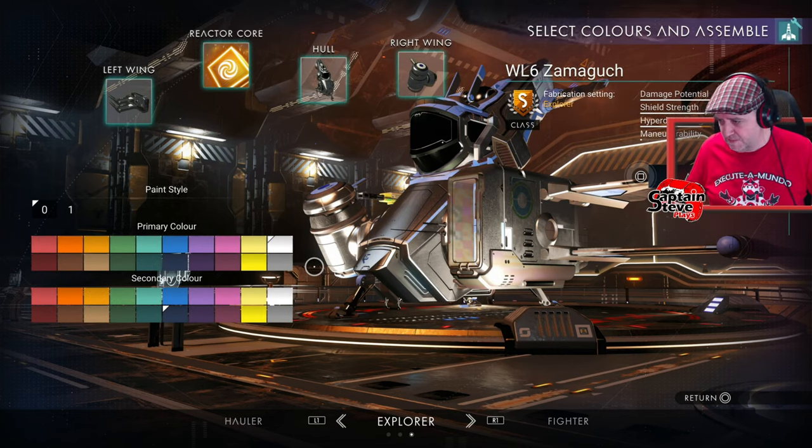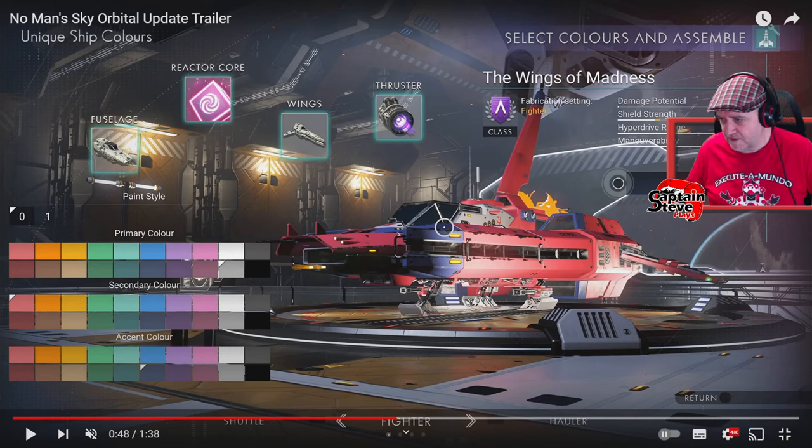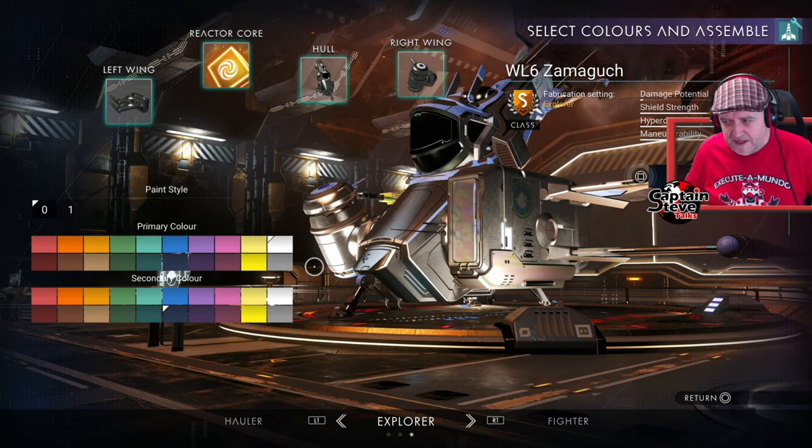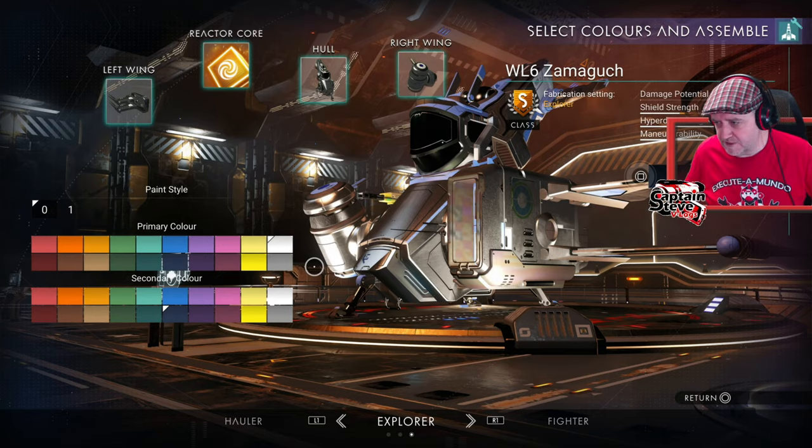So let me just jump back to the old trailer image for a second. And there you go - they've got three levels of colour, and they've got completely different palette styles to what we've got. How bizarre. How bizarre indeed, people inside the viewerverse.